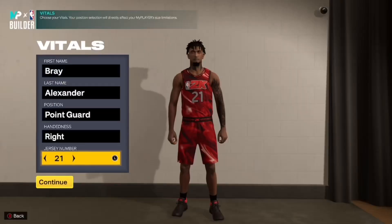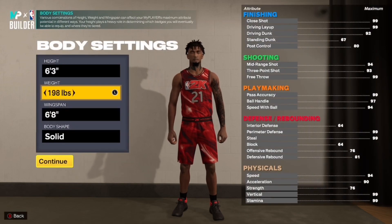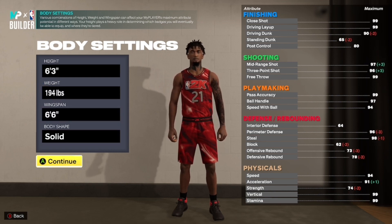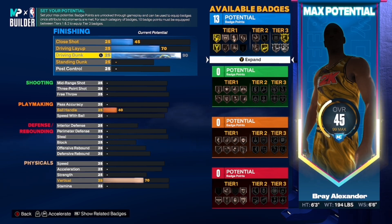Let's get into it. You're gonna want to make him a point guard, obviously. Which hand you use, right or left, doesn't matter. You're gonna make him 6 foot, 194 pounds. The reason why is because you can get bronze Bully — Bully is really good in this game, and bronze or silver is all you need. You don't need gold or Hall of Fame because it takes up badges, and it's tier 3.